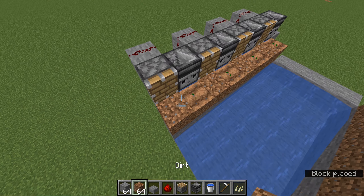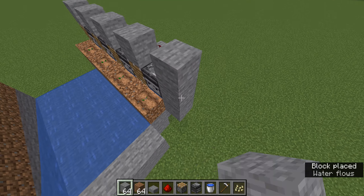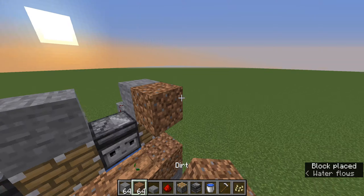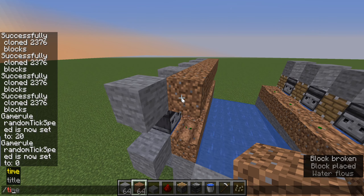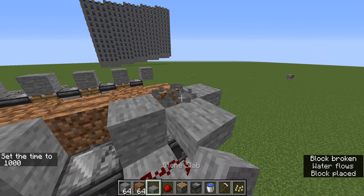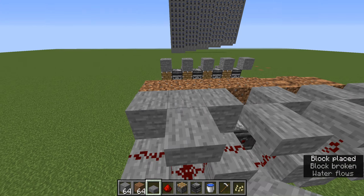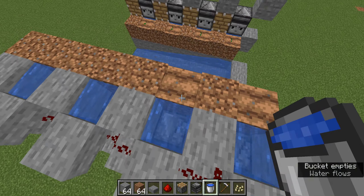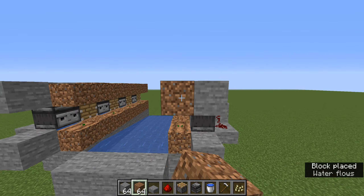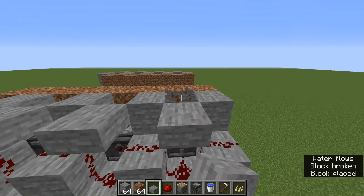I'm going to do one more floor so you guys get it. For this floor, start with the pistons on top of the pistons, then do that too — on top of the pistons. Now do your dirt in front. Put your slabs in — this makes it so the redstone dust below can travel freely. Now put your water in.